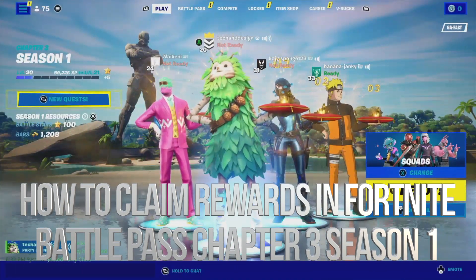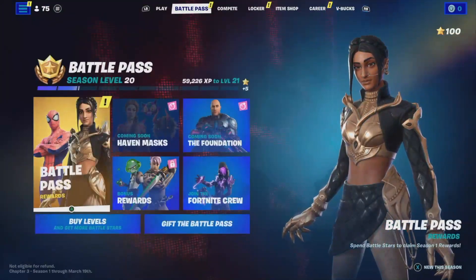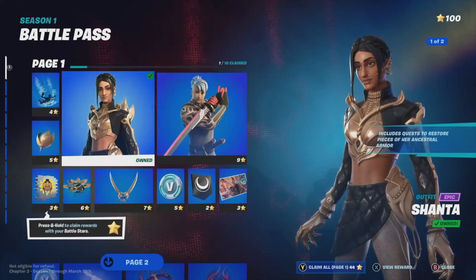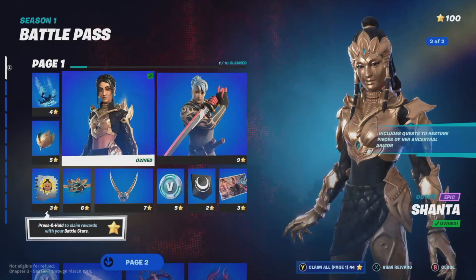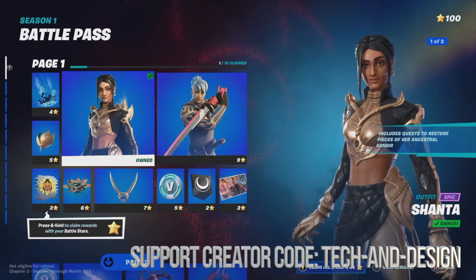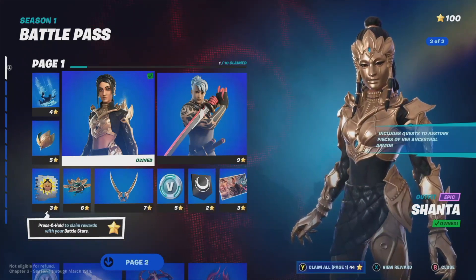Alright guys, so today we're gonna claim some battle pass rewards. Going to the second tab, we're gonna see our battle pass. From here you can claim everything as long as you have enough battle stars. In this case I have a hundred, which means to claim all of this I can go ahead and just use 44 of them. I can press Y.